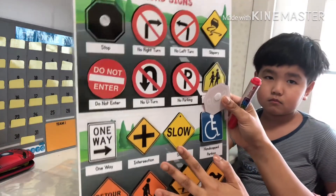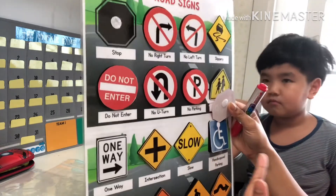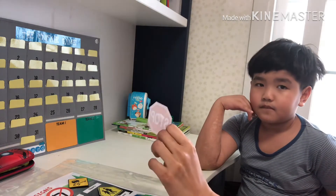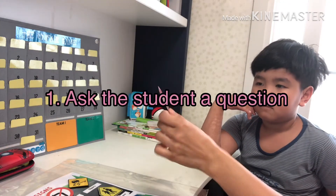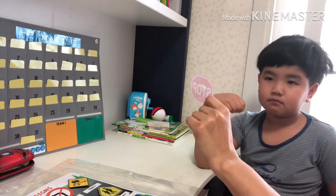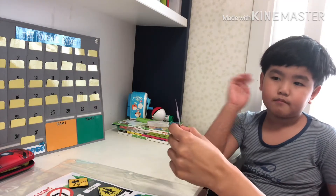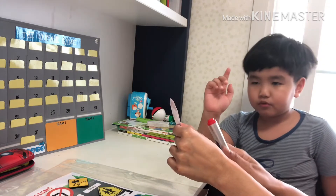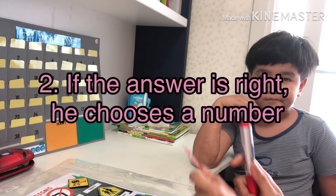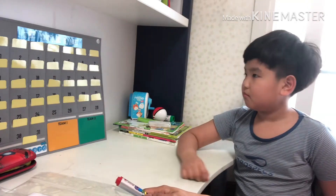Say for example we already studied these signs, and then the question for him is to explain what the signs mean. For example: Hans, what does this mean? It means stop. So if you see this sign, what do you do? Stop. That's right. Now you answered correctly — would you like to choose a number?